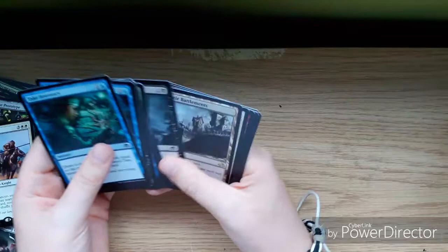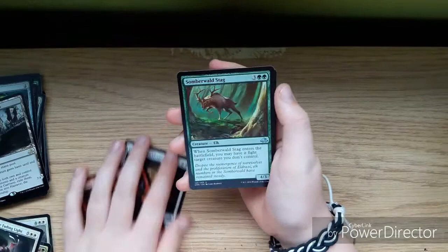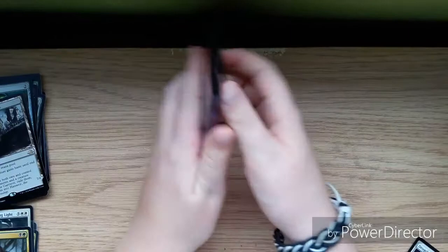And right there: Hanweir Battlements — another rare early in the pack. Also Drownyard Skull, Shreds of Sanity, Somberwald Stag, and a Grim Flayer — a mythic! Very, very nice indeed.